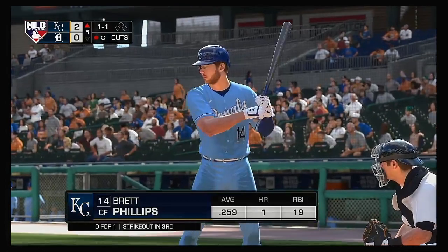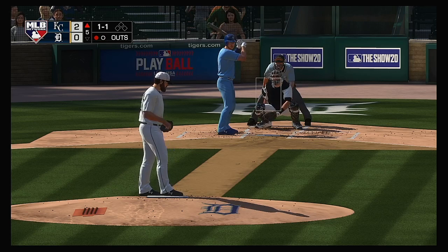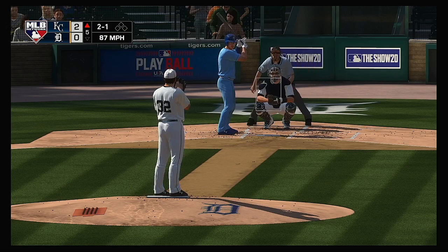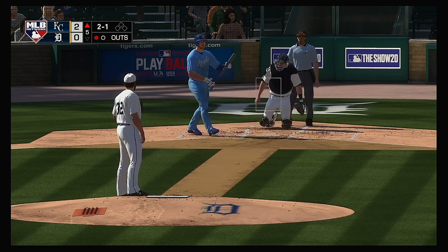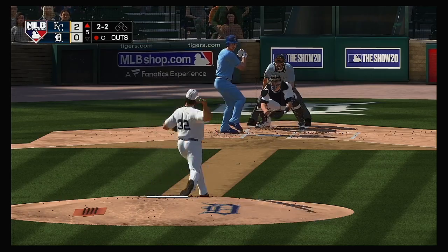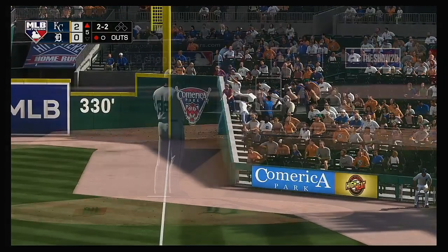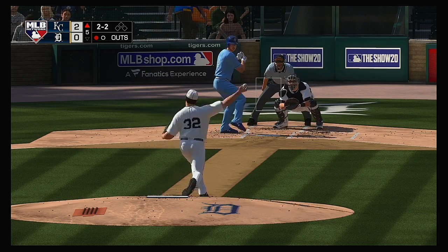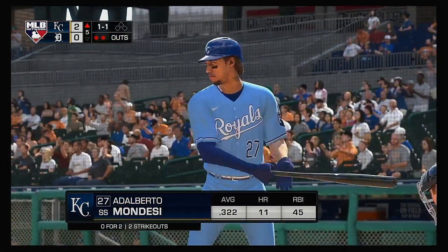Bases are empty with one away, and that brings up outfielder Brett Phillips. Two runs, four hits, and no errors so far for the Royals. All even now — two and two. Hit in the air down the right field line but this will wind up being a foul ball. And a swing and a miss on a ball that was way out of the strike zone. There are two away now.